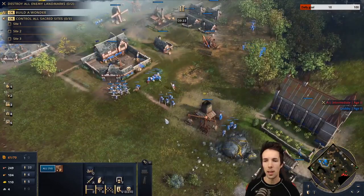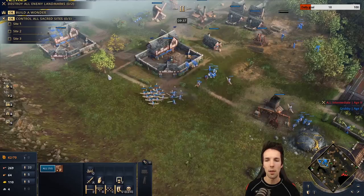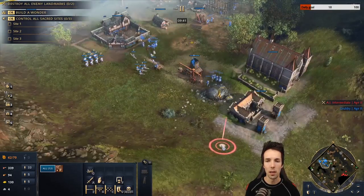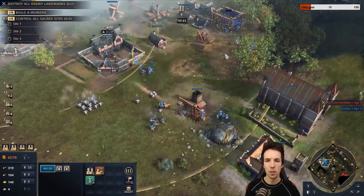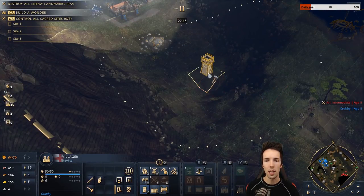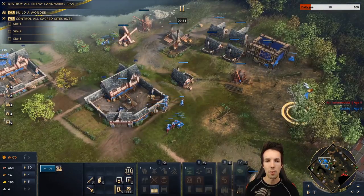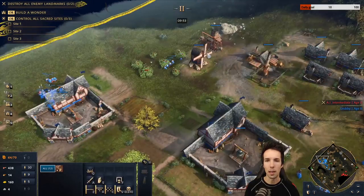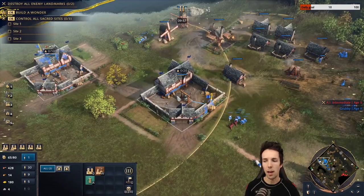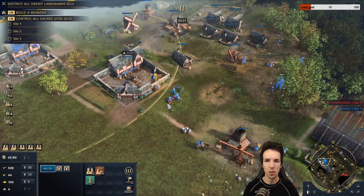If you haven't been aggressive but still followed this build order, you could start being aggressive yourself. As the English, when you move out you're going to want to bring outpost villagers. Right now we have a very food-imbalanced lumber economy. At this point there are already so many different things that could have happened that you can't really be following a build order beyond the 10-minute mark — you'll find there's a lot of deviation depending on the exact situation.